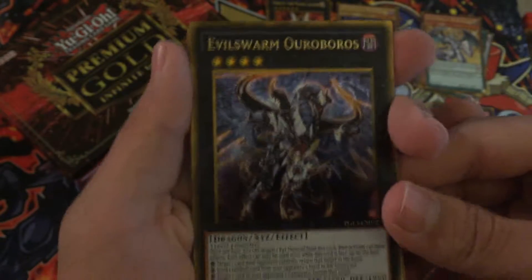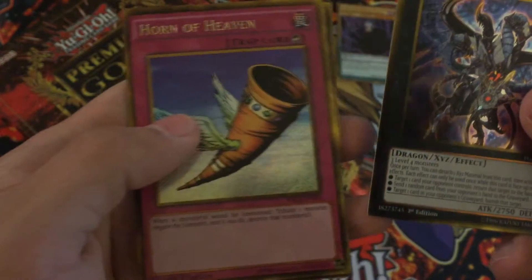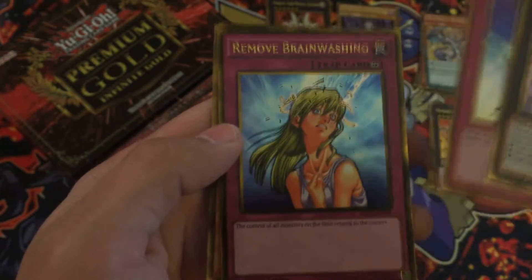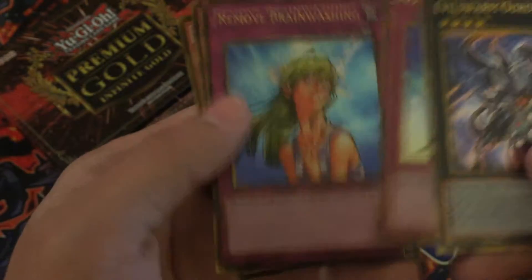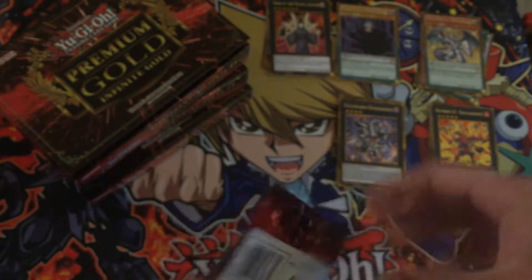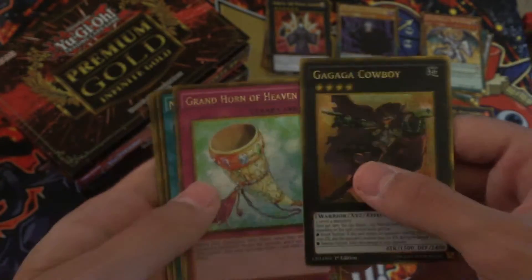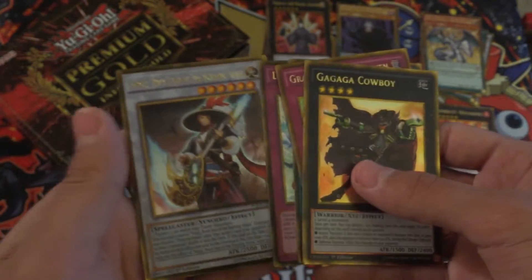If you want to build a Burning Abyss deck now it's your chance guys - really good, and you can add some Phantom Knights to that. Now we have Gagaga Cowboy, Grand Horn of Heaven, Mask Change - awesome, could use that for my hero deck. Dark Advance for those Monarch players out there. And another Virgil - awesome!